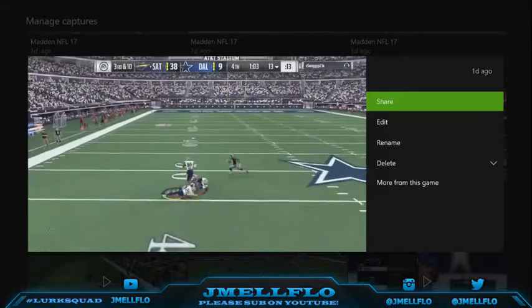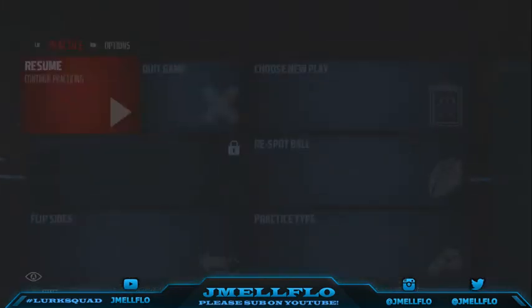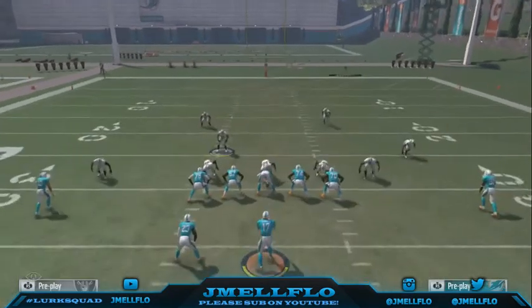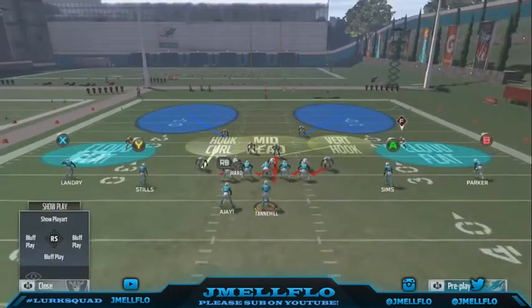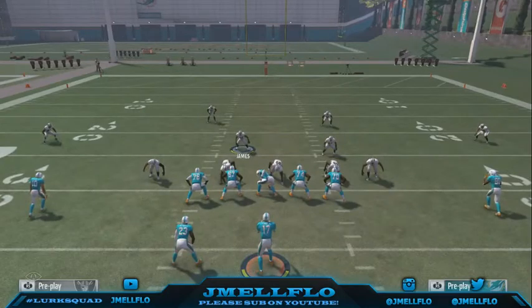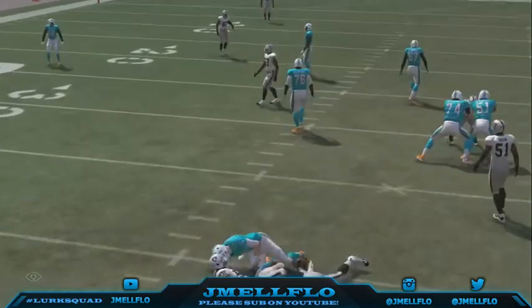Y'all see he just screams off the edge again. I was blowing this guy out 38 to 9. I hope y'all enjoyed this. Let me set it up one more time: base align, shift your D-line to the right, then bluff blitz that guy or you can blitz him straight if you want, and put this guy in coverage — move him over to the angle, just like that. I don't know why it's not working in practice mode, but y'all see how it works in real games. Enjoy the rest of the ebook and I'll see y'all next time.